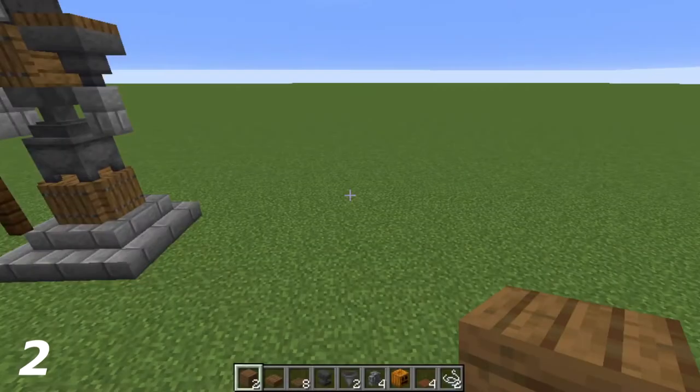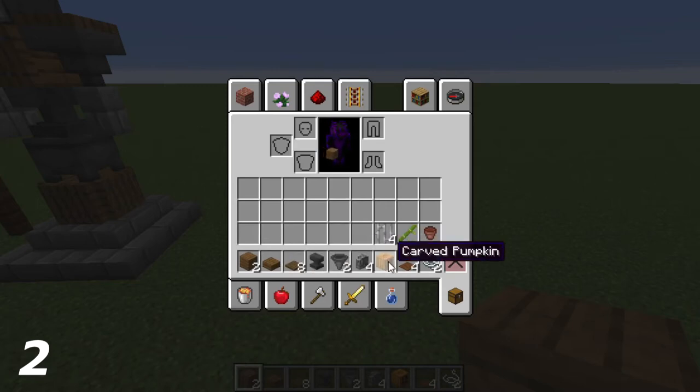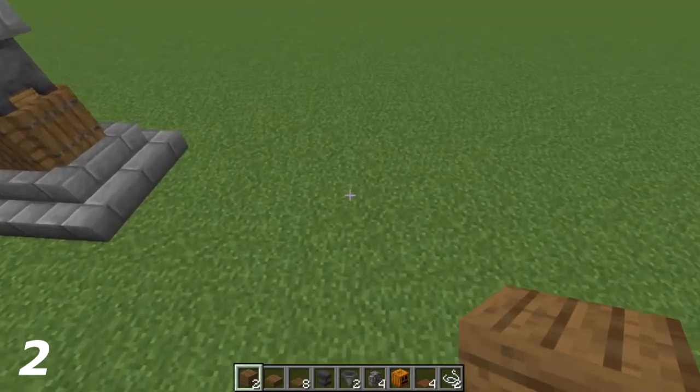For the second mini statue, what you're going to need is two spruce planks, one spruce slab, eight spruce trapdoors, one anvil, two hoppers, four cobblestone walls, a carved pumpkin, four brown carpet, two string, a flower pot, something to put inside the flower pot, and four iron bars.